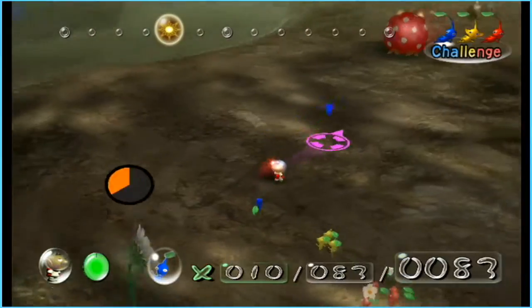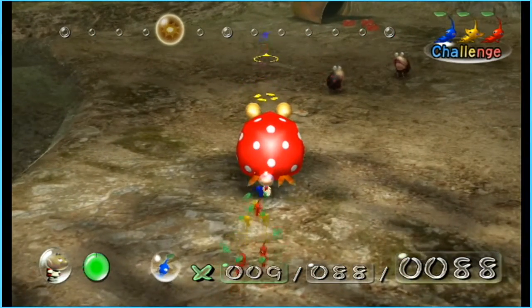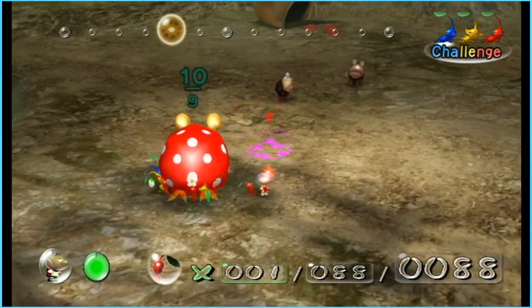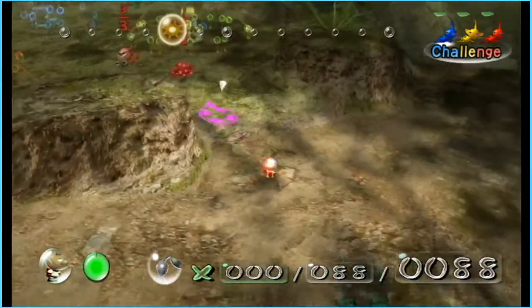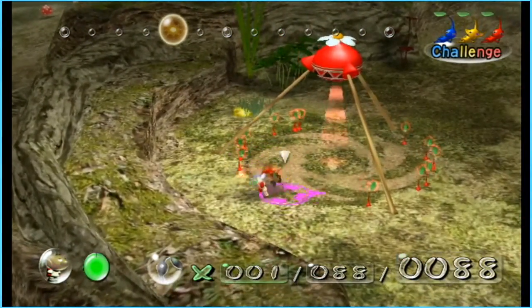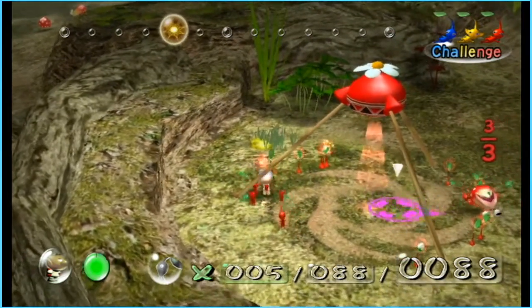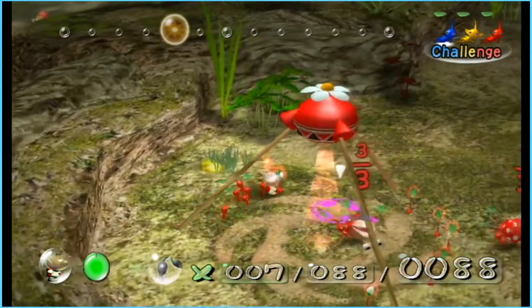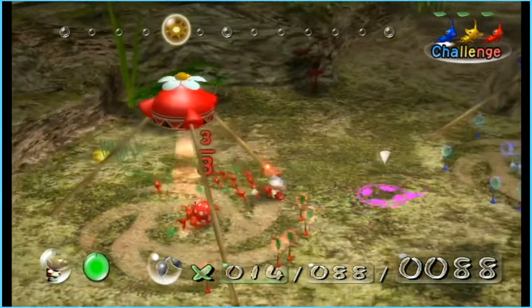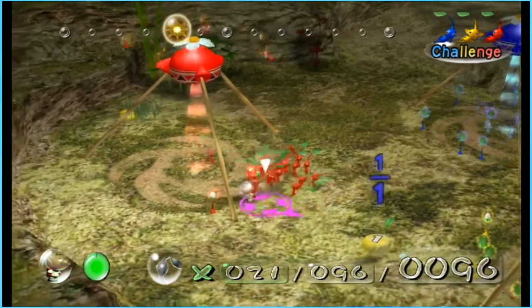These guys are going to be working on that. Meanwhile, these ten are going to be carrying this back to the base, hopefully unnoticed. I'm going to pluck these guys really quick. The good thing about this is that once we reach a hundred, we don't have to worry about plucking them anymore — you can just pull them out and put them back in as many times as you want, same way as the regular game.